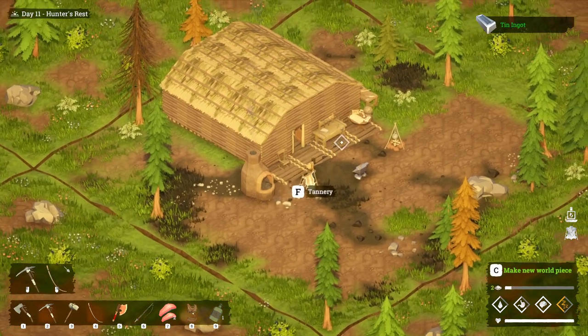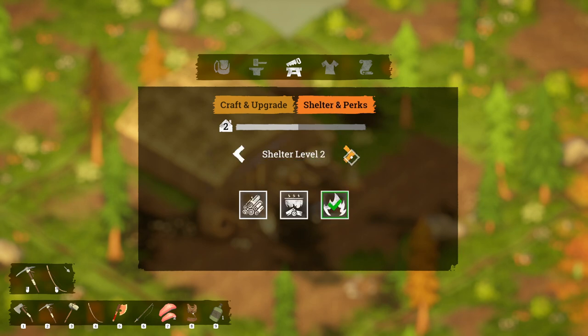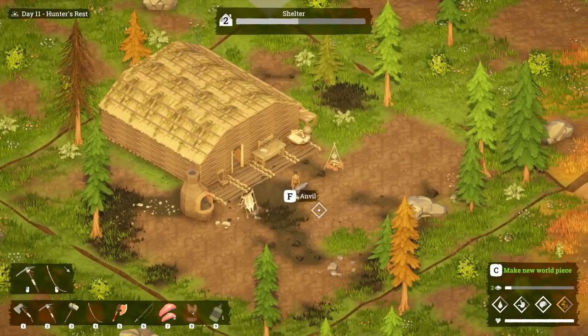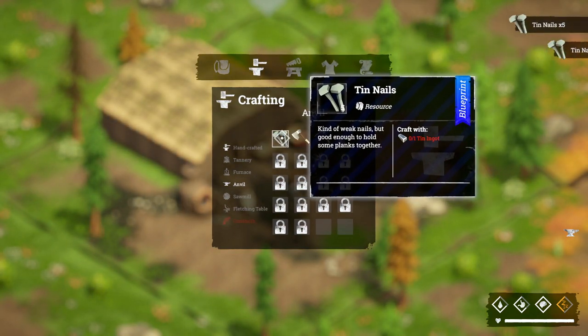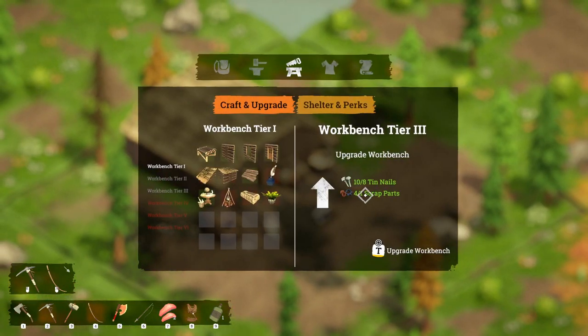One of the things you can do at the workbench is look at your shelter perks. We have a level two shelter perk, which means we could upgrade our house — doing that gets us another bonus that allows us to do more things. Let's get the nails, then come to the workbench and upgrade to a level four workbench.